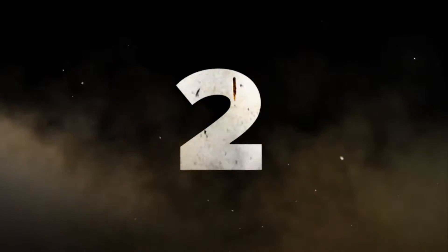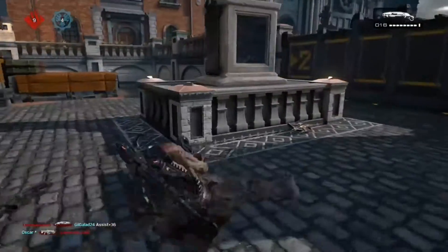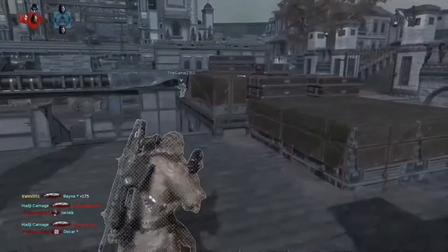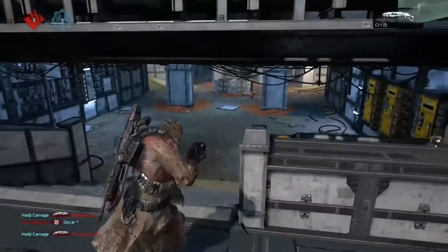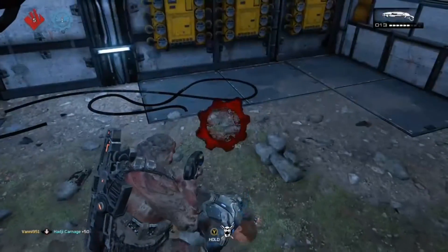Highlight number 2. I noticed the enemy heading to my right side, which ended with her death behind the statue. Then I was looking for my next target. I couldn't find anything with the sight, so I decided to go downstairs. It was there that I would meet my opponent in a shotgun battle, with me deciding to play golf with his head.